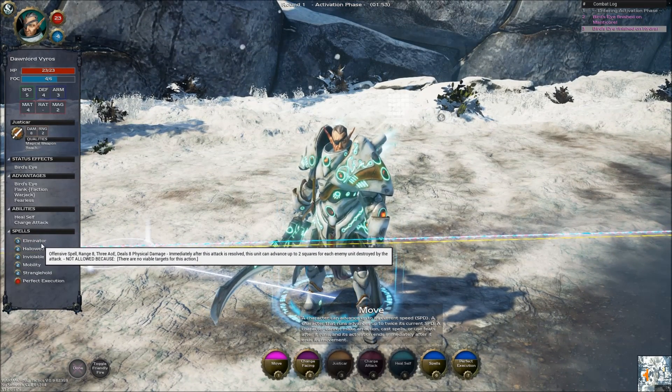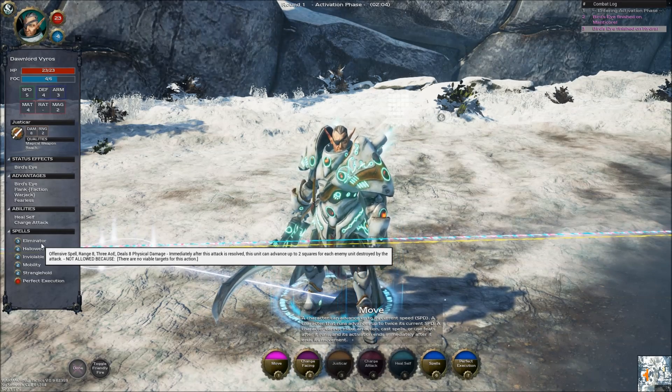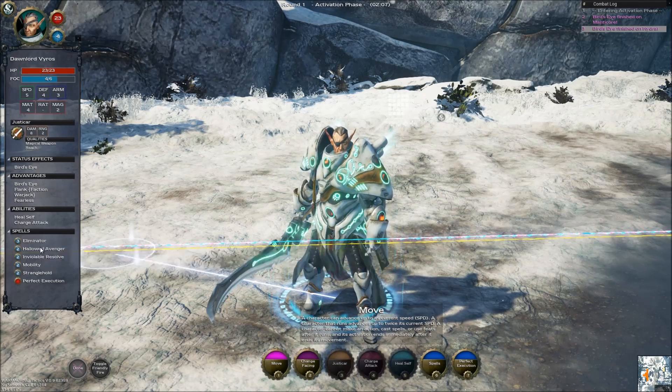For spells, he's got Eliminator - offensive spell, range eight, three inch AOE, does eight physical damage. Immediately after the attack is resolved, this unit can advance up to two squares for each enemy unit destroyed by this attack. Not too bad.